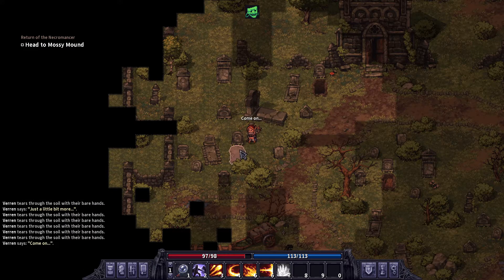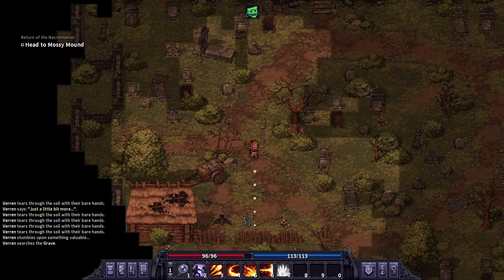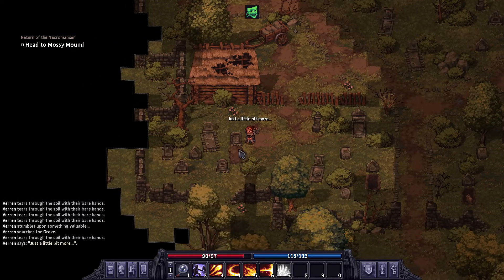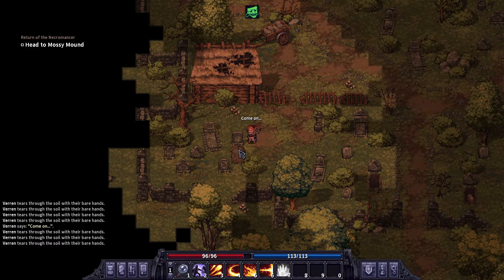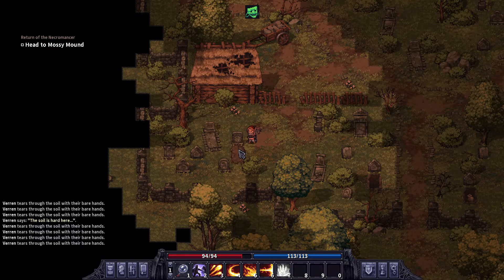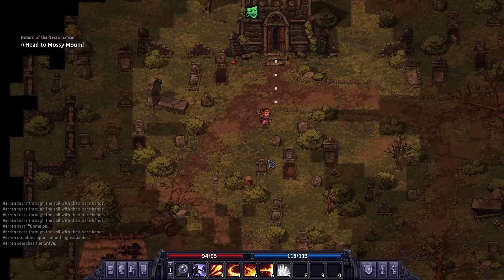We want to get this all done before evening hits — you can see the sun starting to go down. Candlestick. There might be one more down here — yep. That's pretty decent — I think that's six graves. Come on baby, give us something good. Man — a gold tooth. That's what I was really hoping for. Well, kind of disappointing, but could have been worse — at least we got that one little tooth.